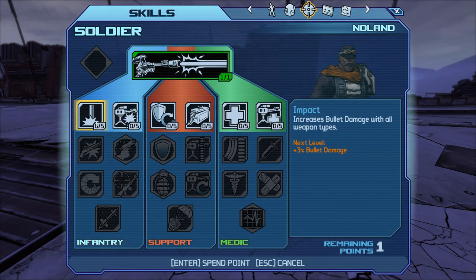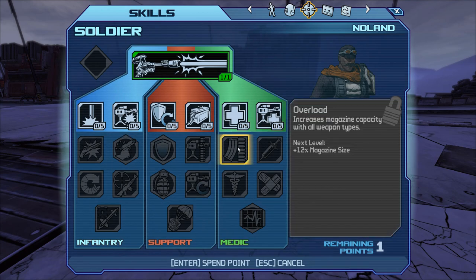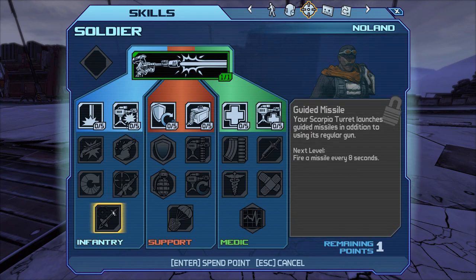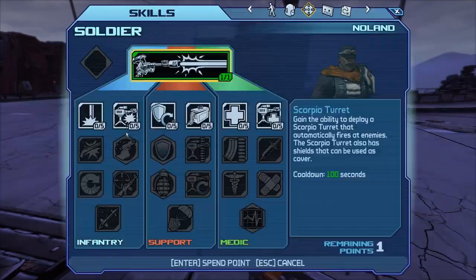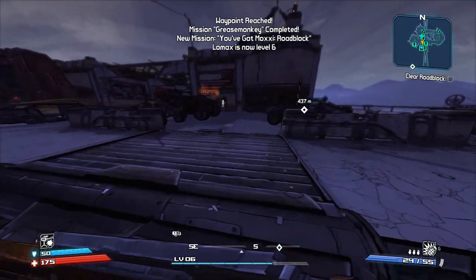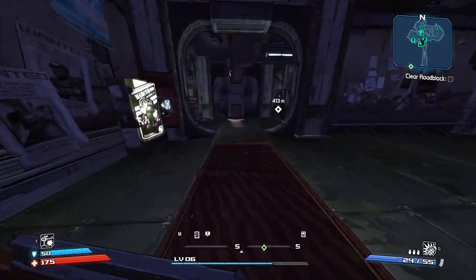So I kind of have an idea of what I want to do for Roland's build. We're going to go gun damage — pick up Impact, then Metal Storm, which gives us good damage especially on kill because that kill skill is amazing. Then we'll go down for some health regen and continue down that tree later. I think you get 69 skill points in this game because you can get four from DLCs.